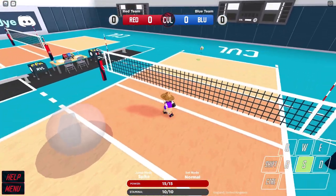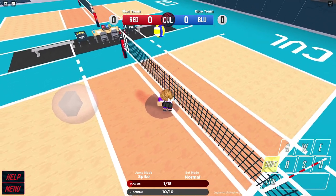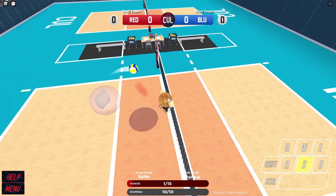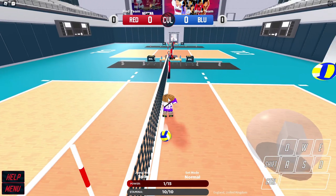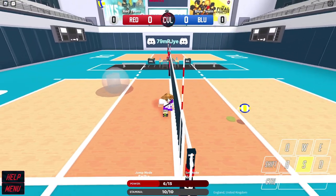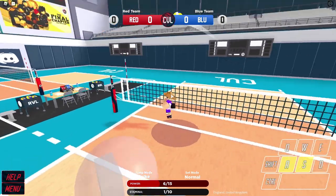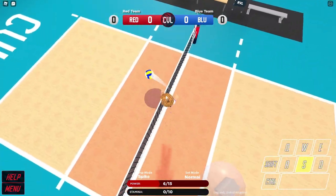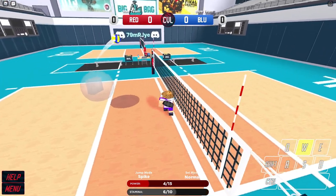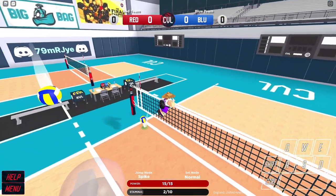That's what a dump set more or less looks like, and then obviously you can quick or you can dump. You can also set it where you spike it with power 1 to the side — I don't really know if that's legal, but it counts as a set. You can spike it with power 1 to either side. There are also up tilts — so if you see the receive going over, you go up to it and up tilt. The spiker would get that. Up tilt gives the spiker more time to react after a bad receive has happened.